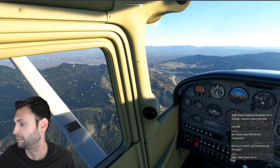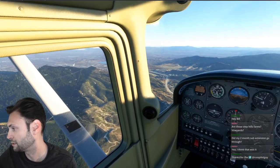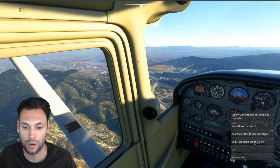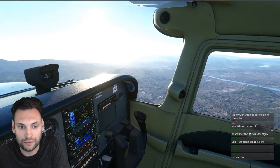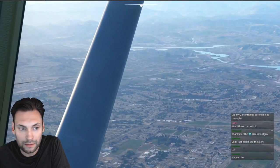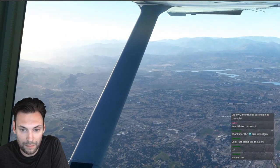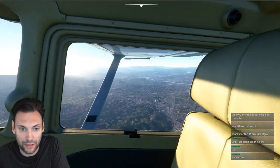I'm blanking on the name of this pass. Somebody yell it at me. Newhall Pass — that's right, Newhall Pass. This goes from Santa Clarita, where Six Flags is. There's Six Flags. You can actually see where it's trying to draw the roller coasters.